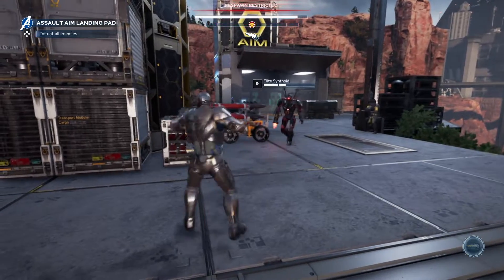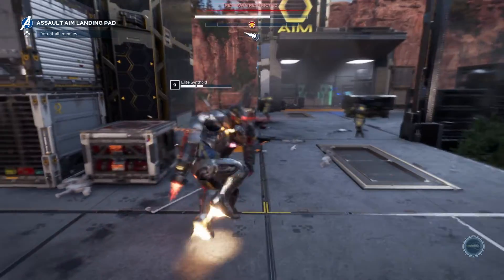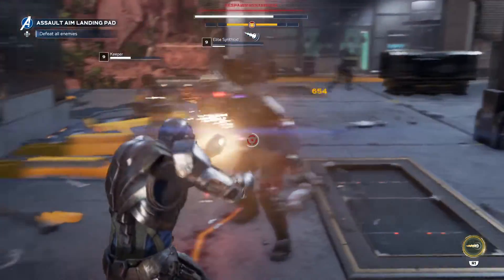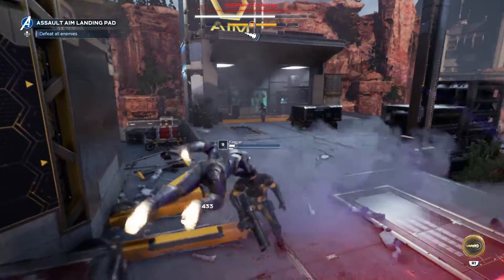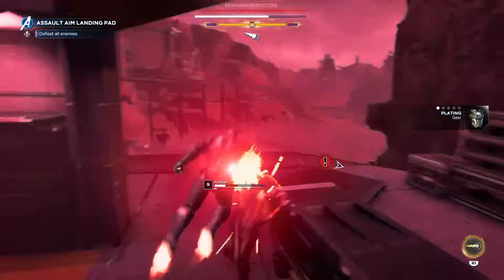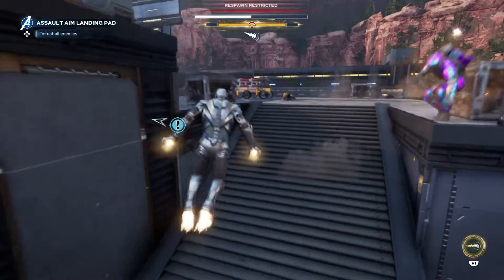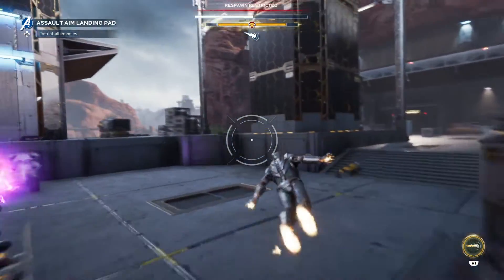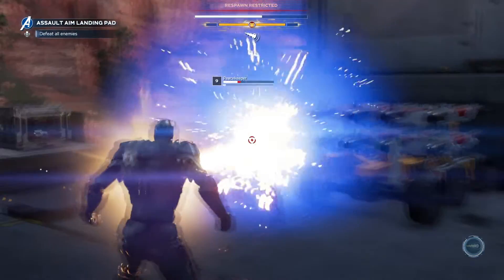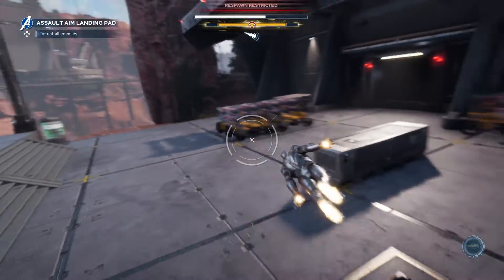I missed a shot on this guy. This guy is powerful. He could take punches. Let me go inside here. If you get rid of the weakest ones first — these machines are just appearing out of nowhere. There we go, one down. I don't know how many there are, they just keep coming.